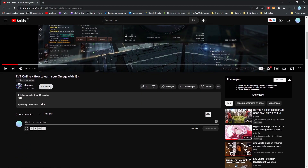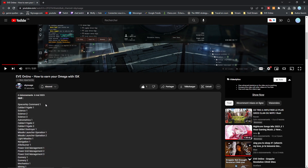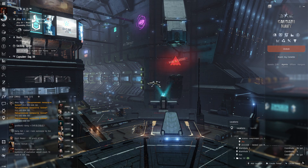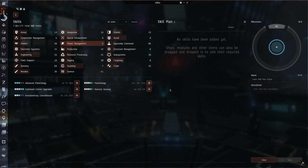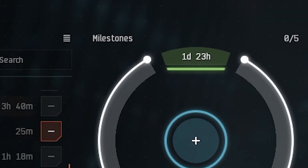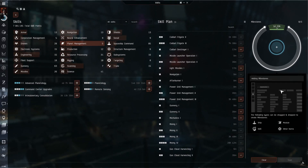First you're gonna need to train the required skills to start. You will find the skill list in the description of this video. In game, go to your skill tab. Be sure to be at the right place and when you're ready, click on the option 'Create Plan'. You can now input the skill list copied from your clipboard. As you can see, it's gonna take at worst two days of training, which isn't that bad.